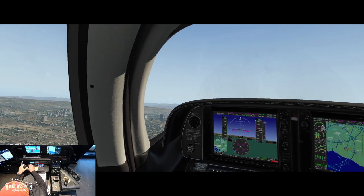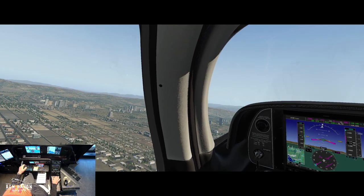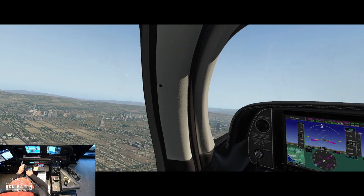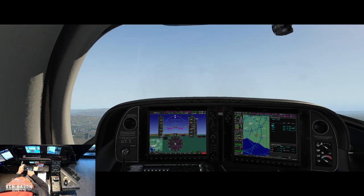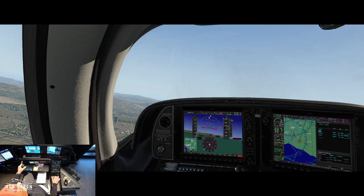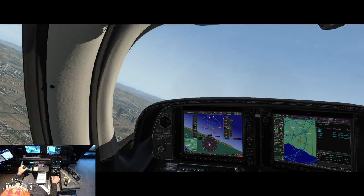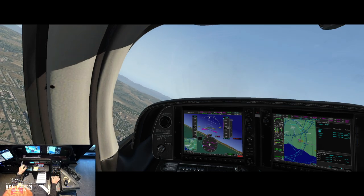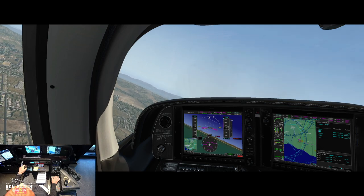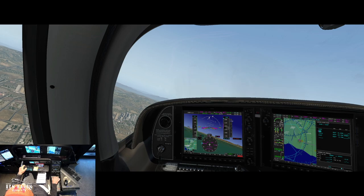I have squawk code 2105, confirmed in the transponder. ATC asks if the transponder is on — yes it is, been having problems with it. ATC says they can't see the transponder and can't give service until it operates with altitude reporting and the code. I'm going to reset it and see if they pick it up.